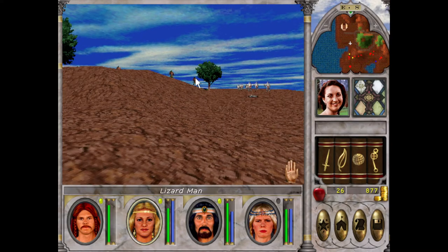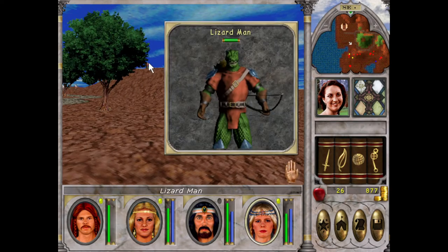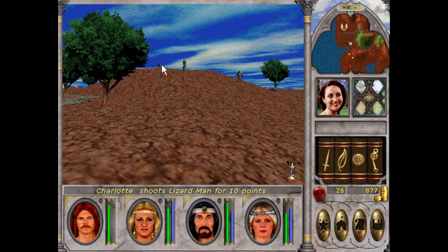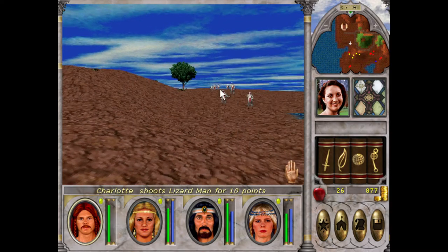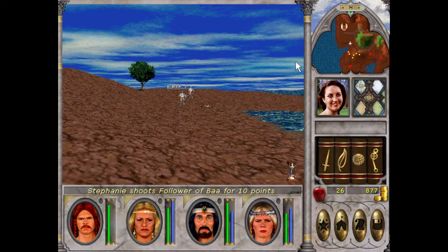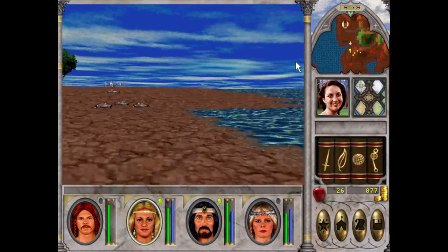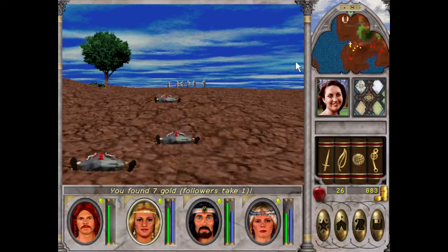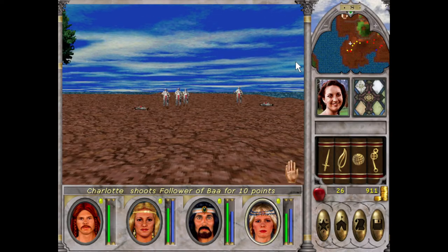We'll go over here and take out these guys — there are a lot of enemies here, but they're pretty easy. Take out the lizard people. It's tricky when they're on the hill sometimes because you can't shoot them, then they run away. We'll be able to snipe him though.